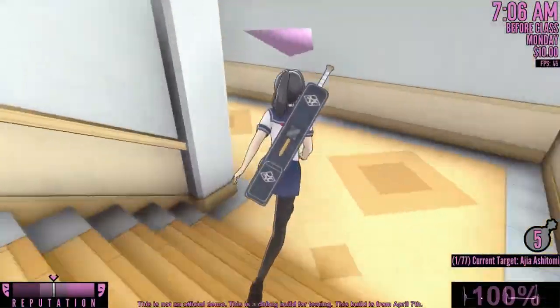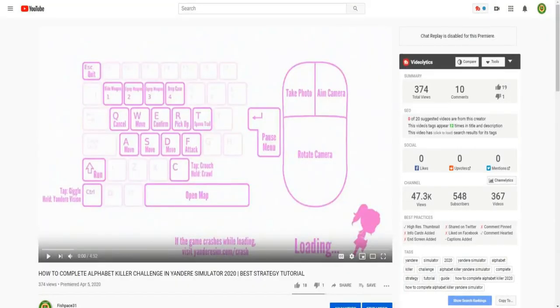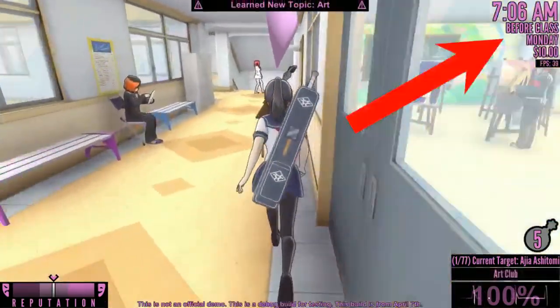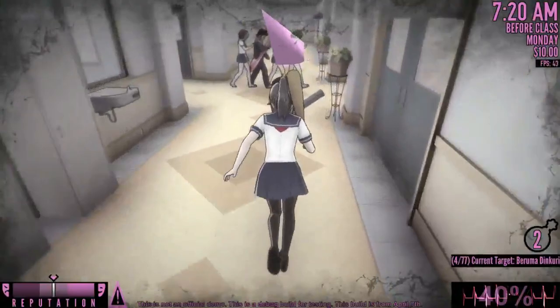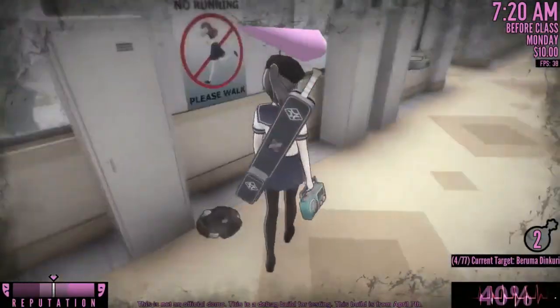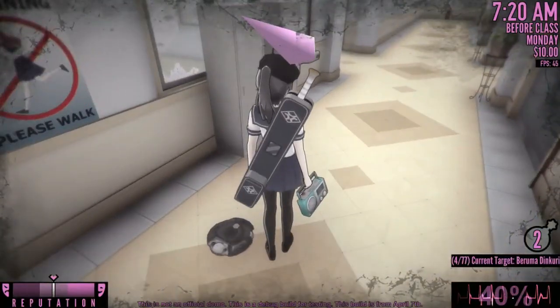I'm going to be referring to my old video, so if you don't know what I mean by hallway student or outside student, you can watch the video in the top right corner. For a hallway student and a student council student, you need to actually use the radio. This is very useful because you're technically carrying a baseball bat and a radio at the same time.